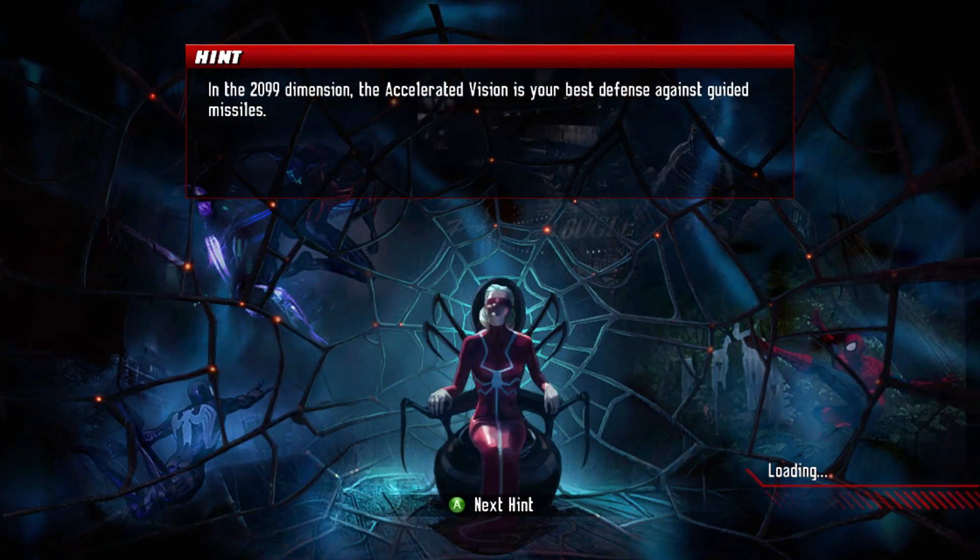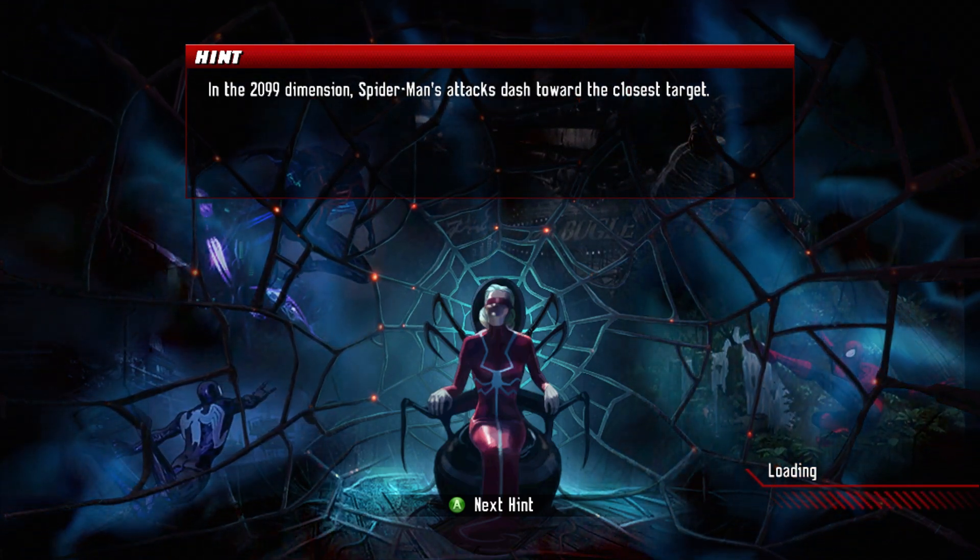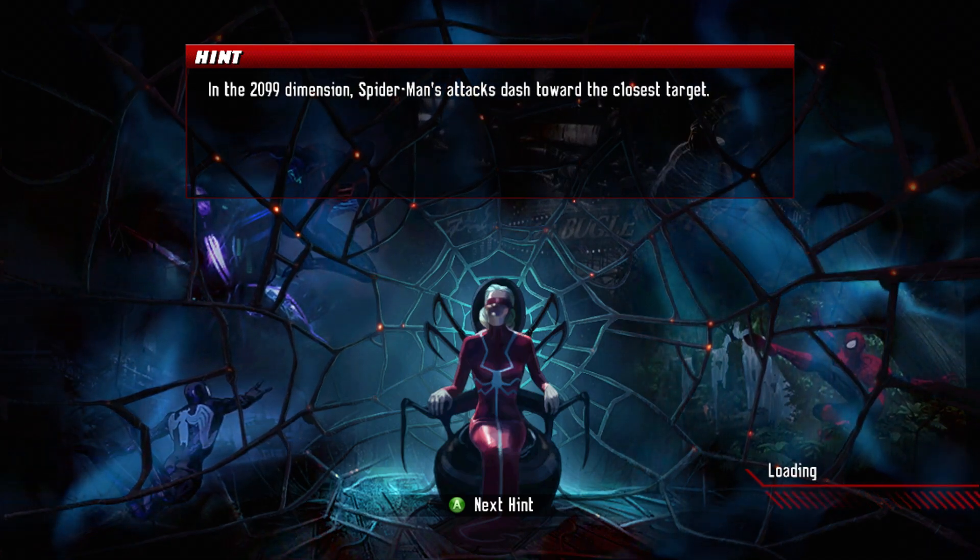In the 2099 dimension, accelerated vision is your best defense against guided missiles. Spider-Man 2099 attacks dash towards the closest target.